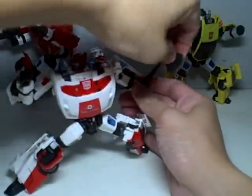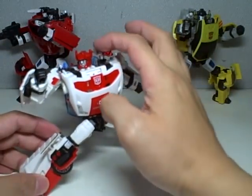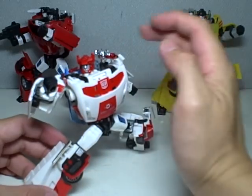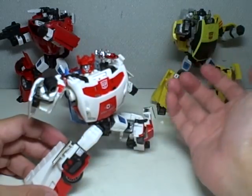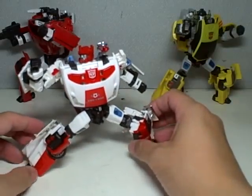All in all, this figure does only come with one weapon, which is the cannon. It's got chrome and red chrome painted on it. The box art shows the cannon on his left shoulder, so I'm keeping it that way, and I like it very much.